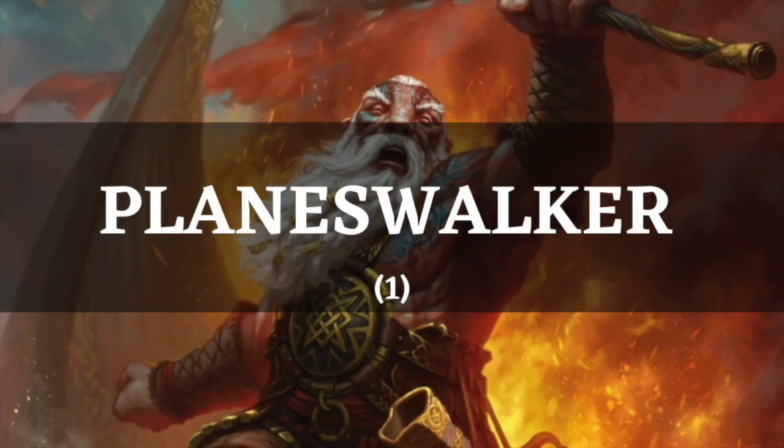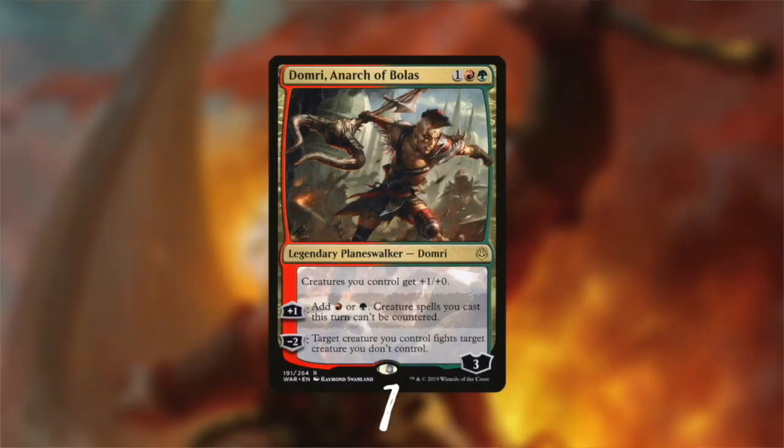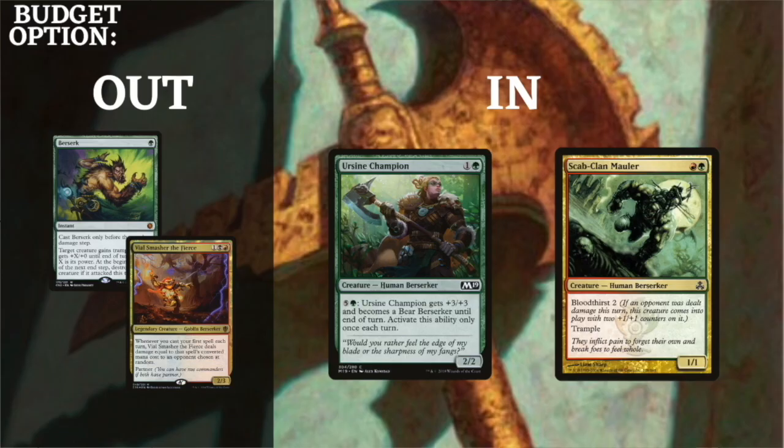When I can find a nice flavor and synergy match, I like to include a Planeswalker — and I found one: Domri is the most Berserking Planeswalker, giving your team +1/+0, adding mana that makes your creatures uncounterable, and having your creatures fight. Definitely the best Planeswalker fit for this deck. For budget options, we remove Berserk and Vile Smasher and replace them with two effective common Berserkers: Earthshaker Khenra and Scab-Clan Mauler.